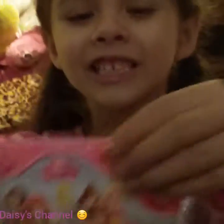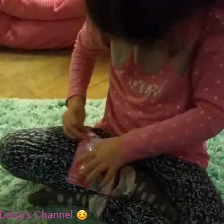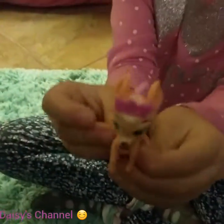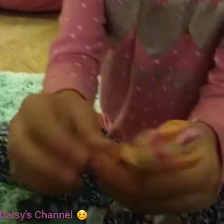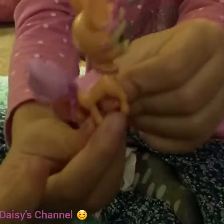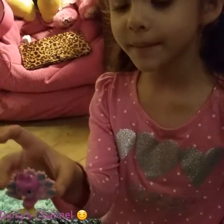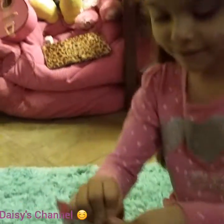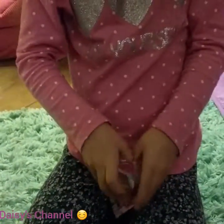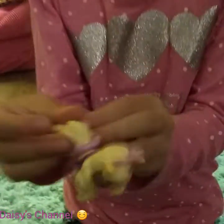Let's open the next Palace Pet. Look which one I got. It looks cute too. Her name is Gleam, and her name is Sundrop. Last Palace Pet — let's see what I got. I got Blondie. She's cute as well.